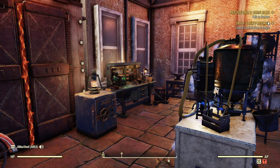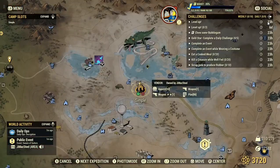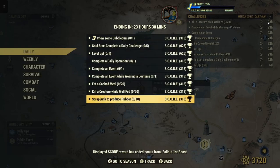Welcome to Fallout 76, this is Jim. Now once in a while we'll get a daily. It says scrap junk to produce rubber — 10, or 313 score in my case.